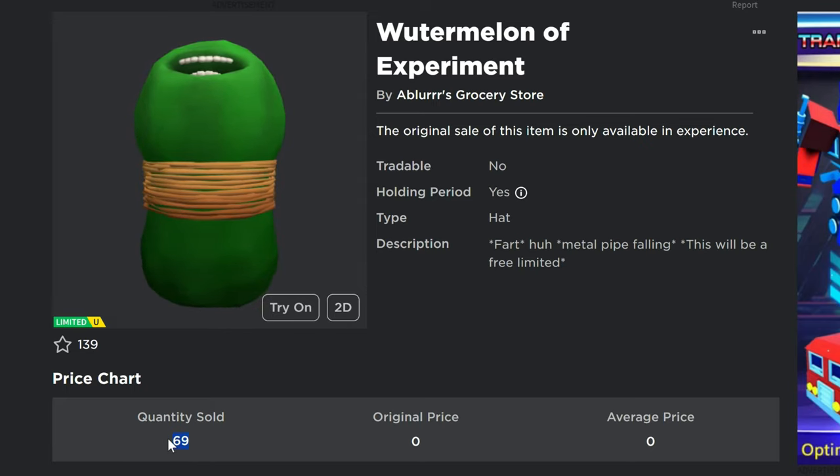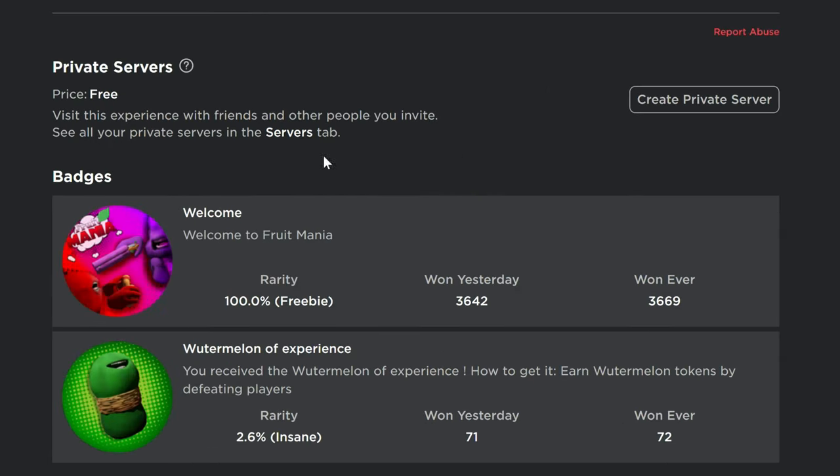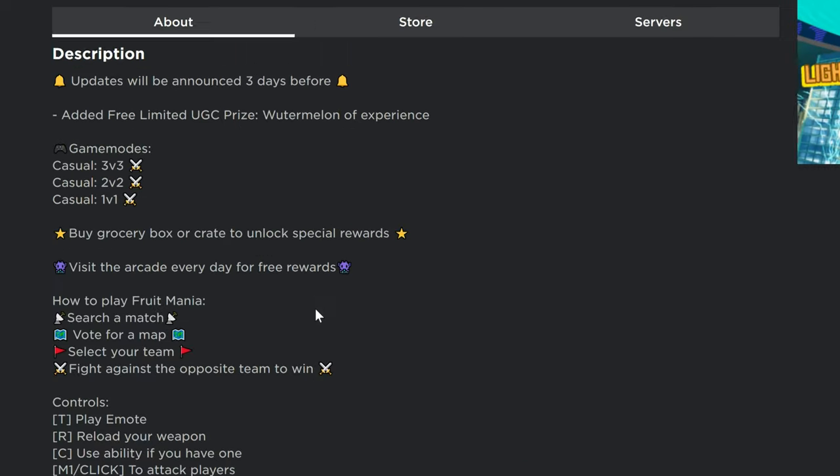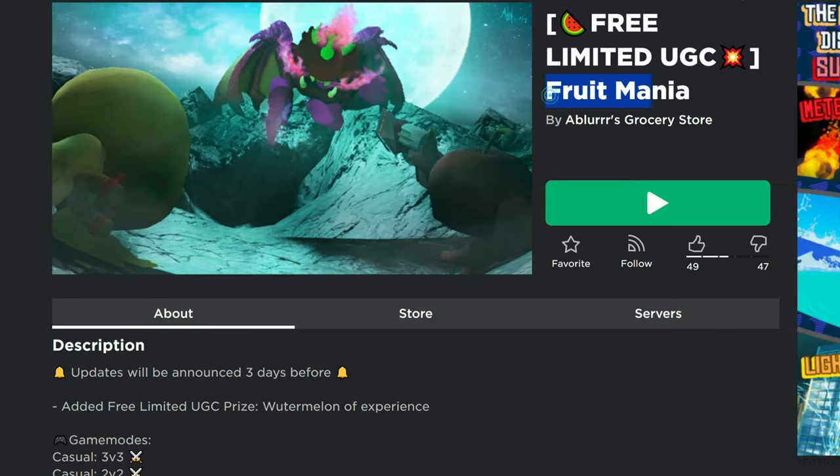Looks like only 69 of them have gone out already. So the game here that you guys want to play — this is the badge that you want to get. It says you receive the Watermelon of Experience. How to get it? Earn watermelon tokens by defeating players. So this is the game right here — it is Fruit Mania.